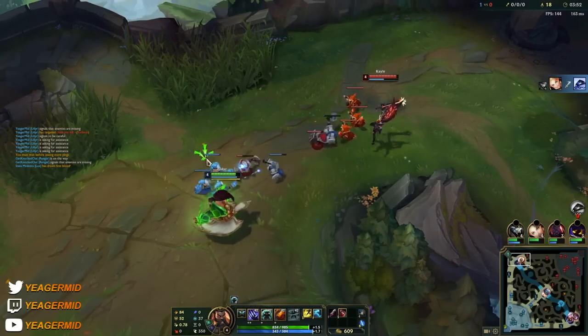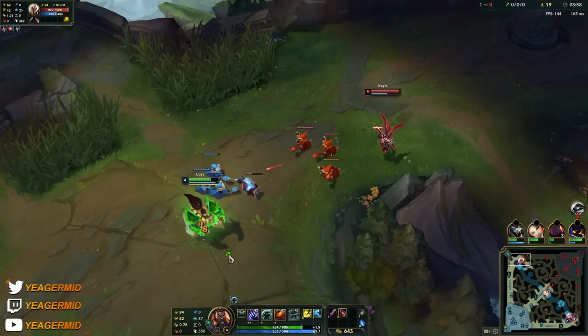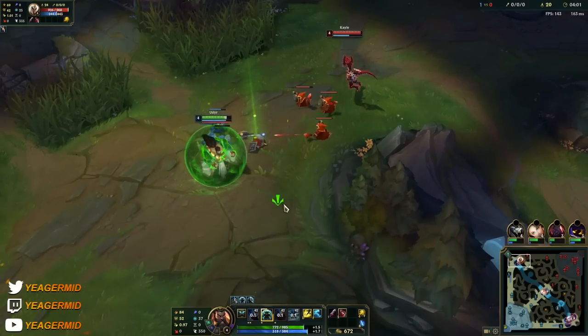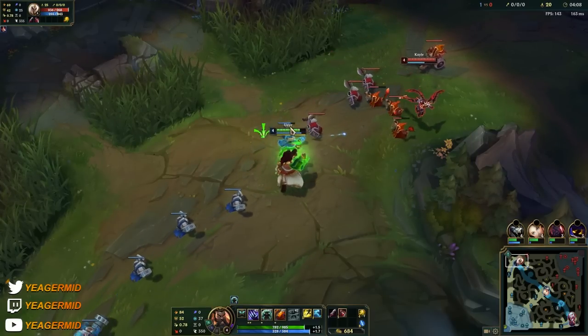We're going to max out the Q for this build, but there are different variations. If you play him in the jungle, you most likely want to max out the R, because that gives him a lot of AOE damage and it also works for the AP Udyr build.